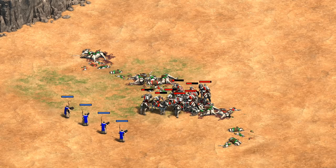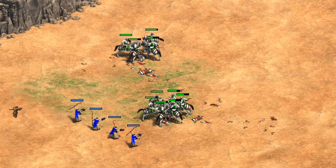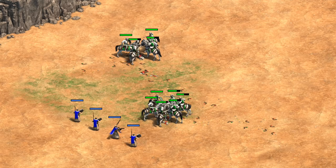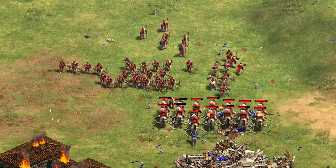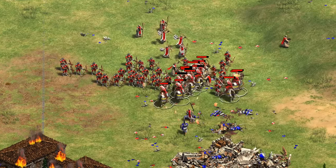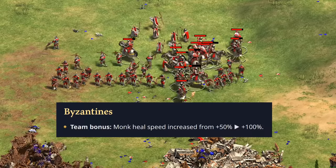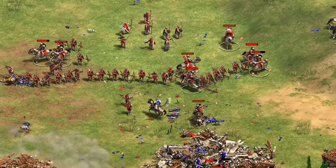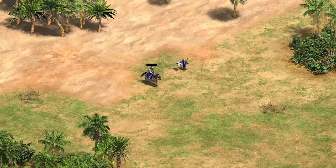In fact, swapping out some military units for an equivalent value of monks to heal was in all cases I tried actually a detrimental move. Healing mid-fight only seemed to do well if you already started with an army advantage, which isn't particularly impressive. Recently though, the Byzantines had a change that makes me wonder if that conclusion needs to be looked at again, at least for that particular civilization. In the last patch, Byzantines had their monk team bonus increased from a plus 50 healing rate to plus 100.